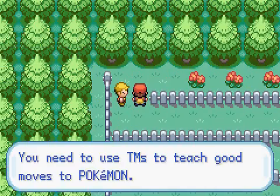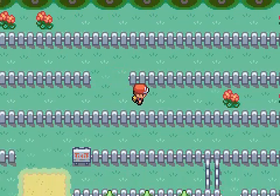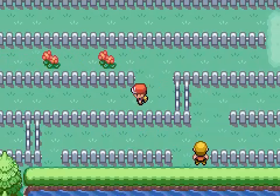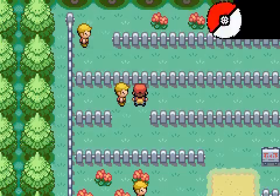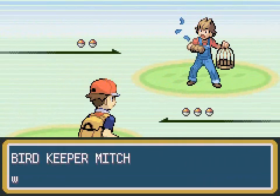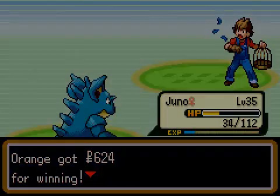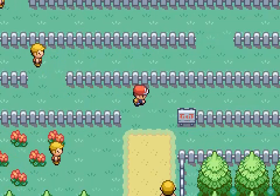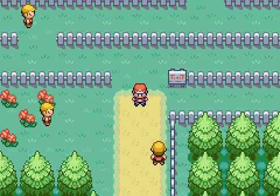There's another trainer up here, and we've actually reached the next route, so we're pretty close to the end of this episode. That was Bird Keeper Carter. Just a few more trainers left, and then we'll wrap it up for today. The final trainer for today - Bird Keeper Mitch. Juno is now level 35. Next episode will continue on with Route 14 west to Fuchsia City. See you guys next time.